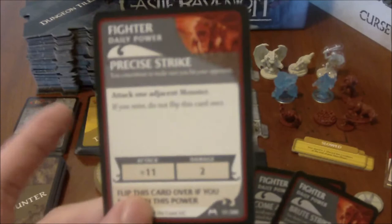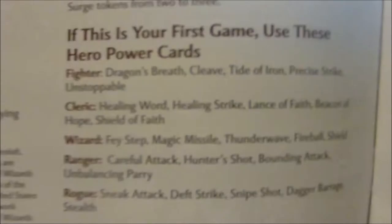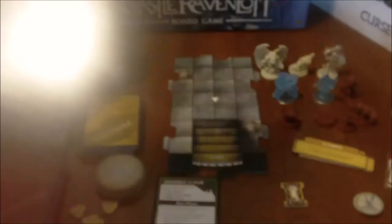These are the powers I would choose personally. If it's your first time playing and you don't know which abilities are best, the adventure book actually lists which ones you should take. For example, it says if you're playing for the first time, use Dragon's Breath, Cleave, Tide of Iron, Precise Strike, and Unstoppable — which is actually exactly what I ended up choosing without looking it up ahead of time.